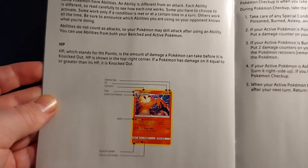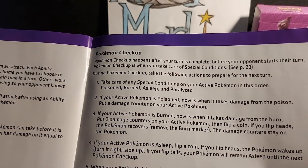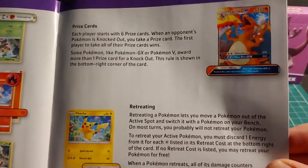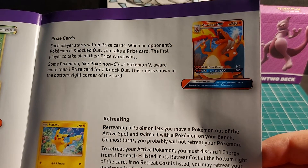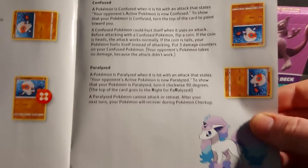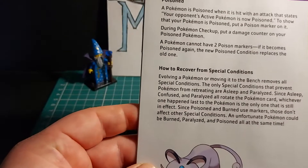Further sections cover: parts of a Pokemon card, abilities, HP, Pokemon checkup, checking for weakness and resistance, explaining weakness and resistance, taking your prize cards, the GX and EX rule, Pokemon V, retreating, and applying special conditions — asleep (turn the card to the left), burned (put the plaster token on the Pokemon), confused (turn the card upside down), paralyzed (turn the card to the right), and poisoned (place the poison skull counter). Also covered: how to recover from special conditions, winning the game, sudden death, and what's next.